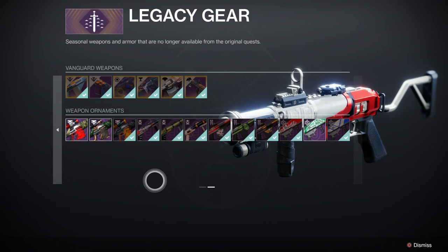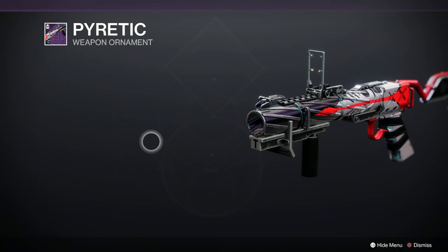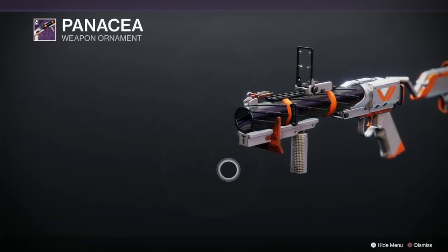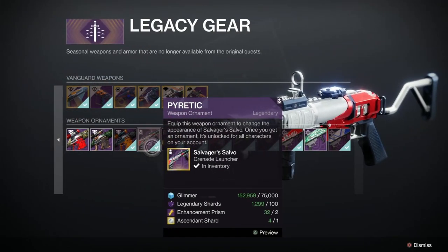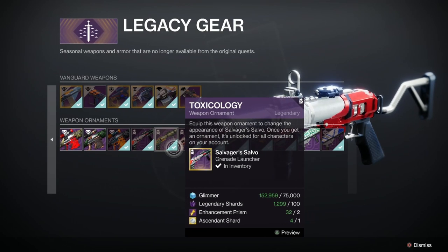Plus, if you go to the second page, you can buy some ornaments. You've got the Pyretic ornament from the Crucible, the Toxicology ornament from Gambit, and finally the Panacea, which was the Vanguard ornament. Bear in mind, it costs exactly the same to buy an ornament as it does to buy the actual grenade launcher, which is a bit of a swizz.